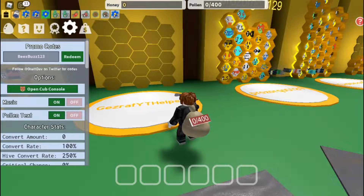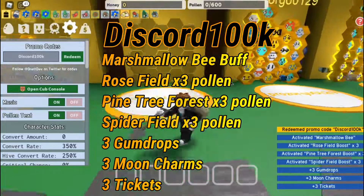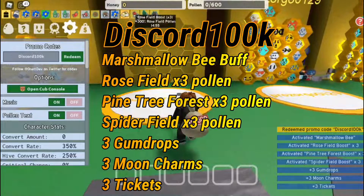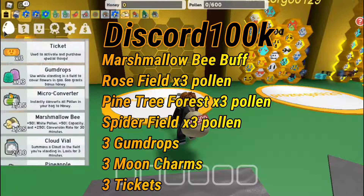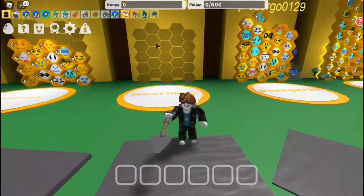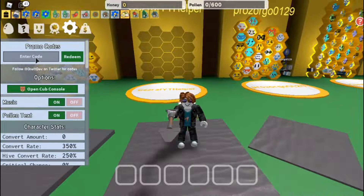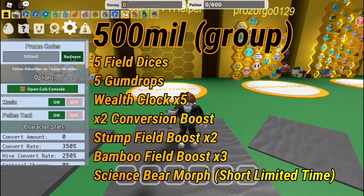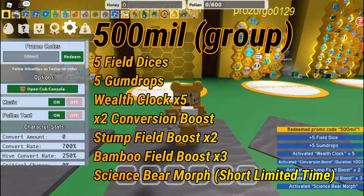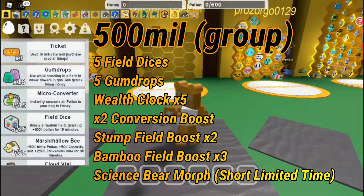The next code is 'discord 100k'. It gives you a marshmallow bee boost, rose field boosts, three gumdrops, three moon charms, and free tickets — really good. The next code is '500 million', which gives you a science bear morph, five field dices, and a lot more stuff.